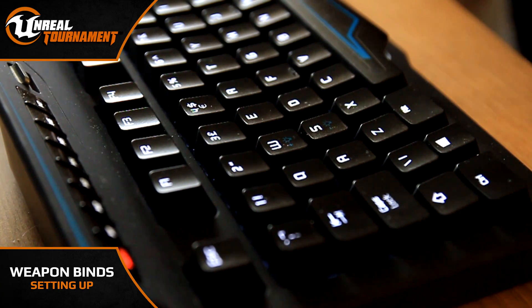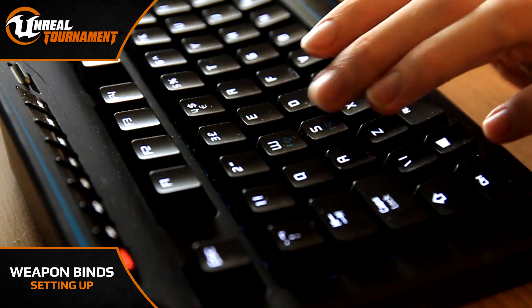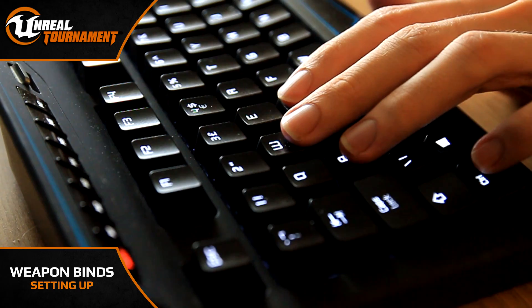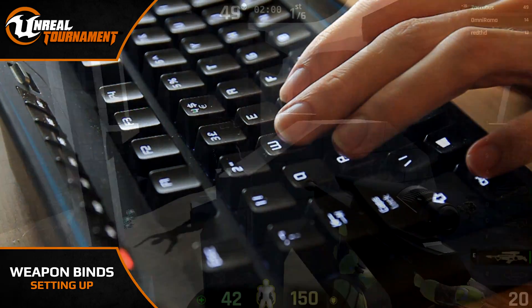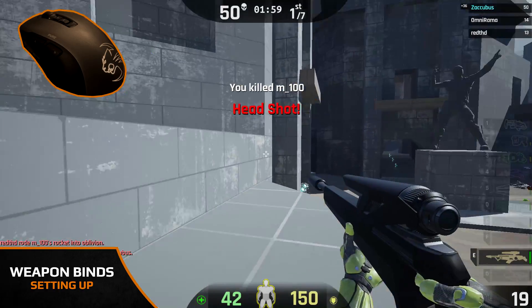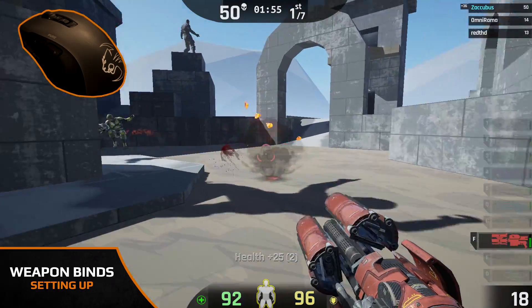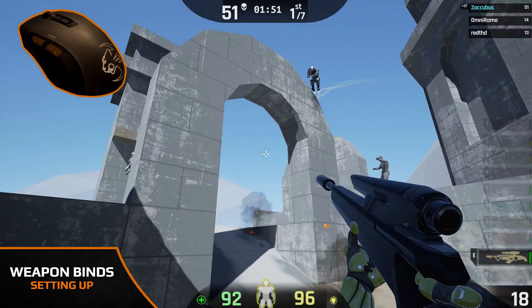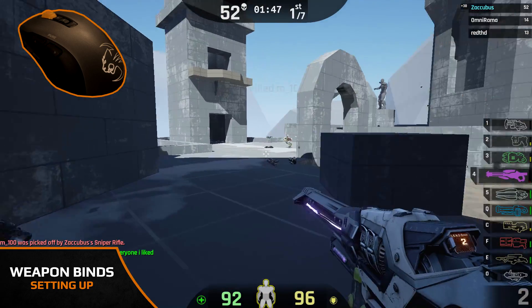There are some keys around my movement keys that I could use, such as Z and X, but I always found moving my ring and middle finger down to them rather uncomfortable and slow — so if something feels unnatural, try another key. You could find some keys around your movement keys awkward or hard to press as well. If that's the case, try and spread your load to your mouse. Most players will have one or more weapon bindings there, but if you don't have side buttons, remember that you can always bind scroll wheel up and down to an individual weapon.